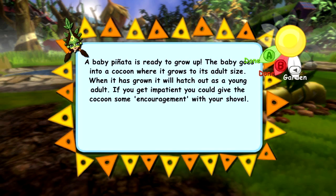A baby Piñata is ready to grow up! The baby goes into a cocoon where it grows to its adult size. When it has grown, it will hatch out as a young adult. If you get impatient, you could give the cocoon some encouragement with your shovel. Sometimes when I'm teaching, the children just need some encouragement with a shovel - no, I'm not going to finish that sentence because it's not true, but it's mildly hilarious.